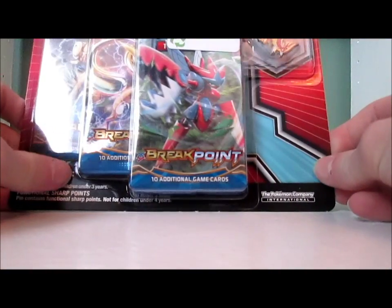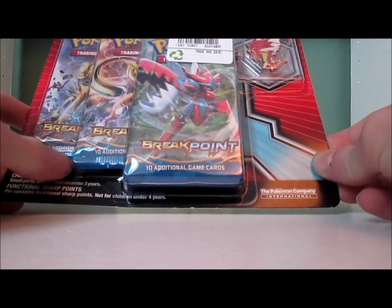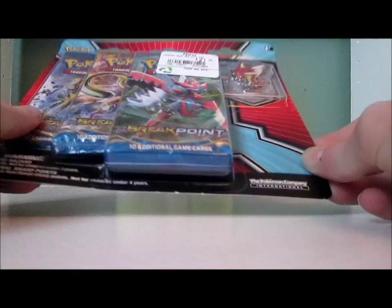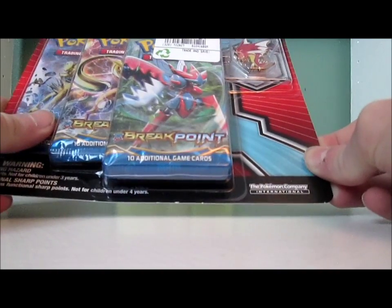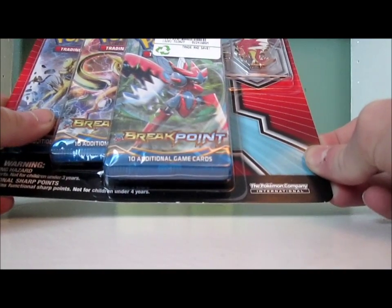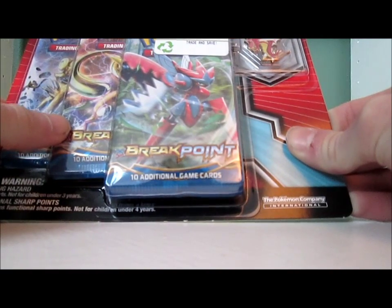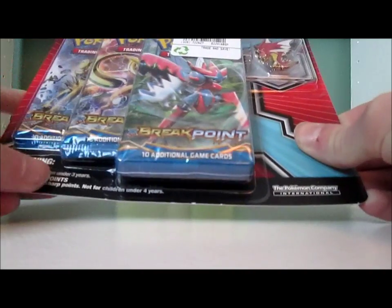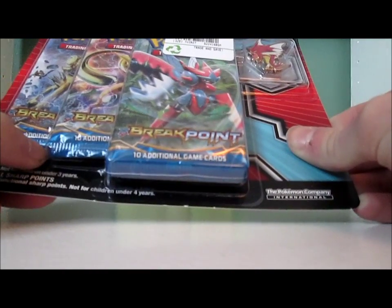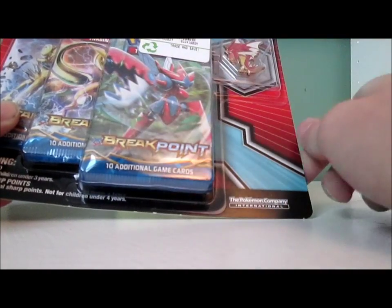Hey YouTube, JakeTheHappySnake here, and in this video I'm going to be opening up a Mega Red Gyarados Breakpoint Blister Pack. Now if you didn't watch yesterday's video, I opened a Pyroar Blister Pack and got average pulls and a holo. I mentioned in that video that the main reason I bought these Breakpoint packs was to get a Chikorita, and I did not get a Chikorita out of any of those packs, so hopefully I get one in one of these packs.